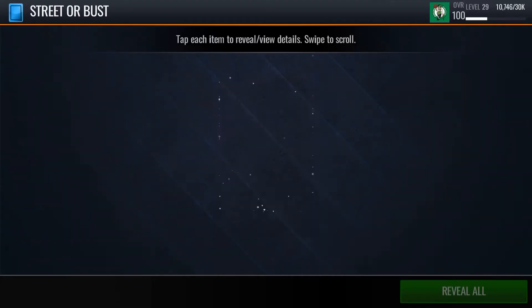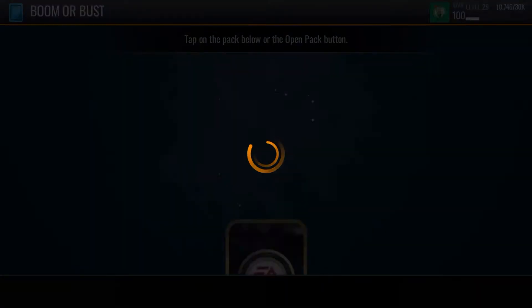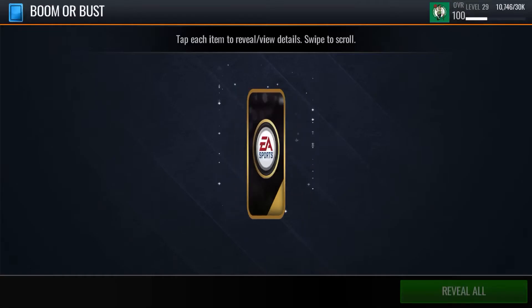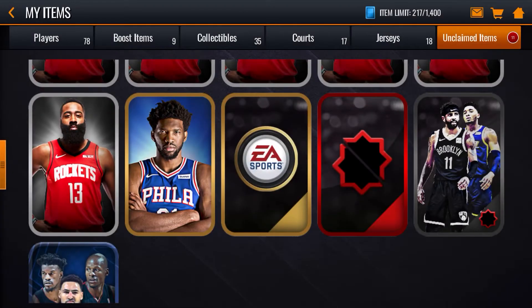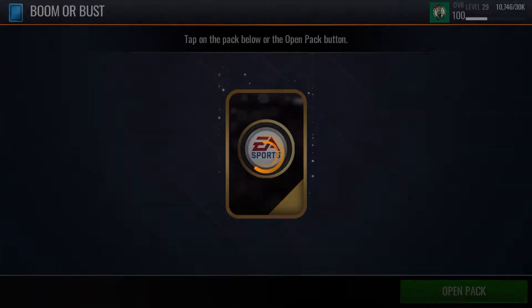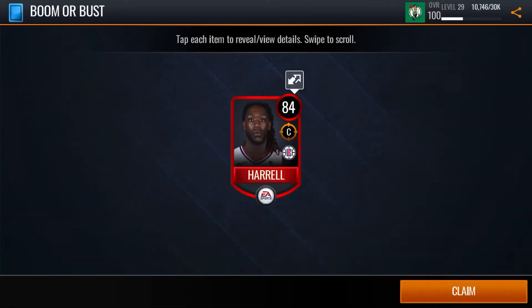Let's go to these Boomer Busts. Let's pull out a 95+, that'll be nice. Boom! And there we get the Embiid, that's kind of funny. Flying through these Boomer Busts, not expecting much out of these — like 87, 84. Basically nothing too special.